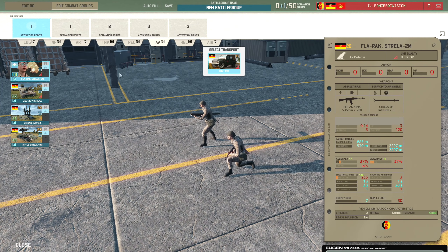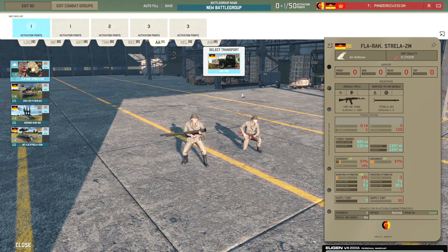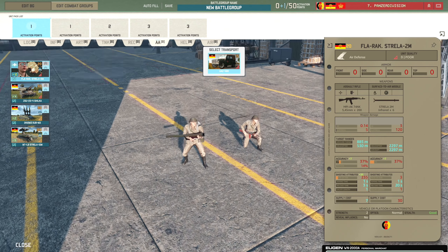Moving on to the AA tab, we have the Strela 2M. In the previous video with the 5th Panzer I mentioned the Red Eye being bad - well the Strela 2M is pretty much in the same boat. It's pretty terrible - even at 2 veterancy this thing only has 37% accuracy. But it is a man-pad so you'll probably end up taking some anyway.